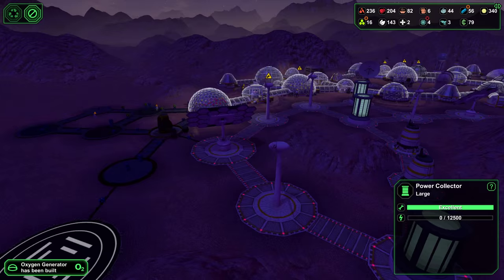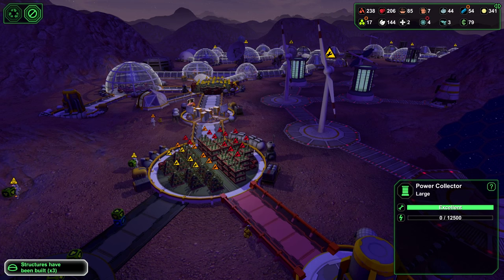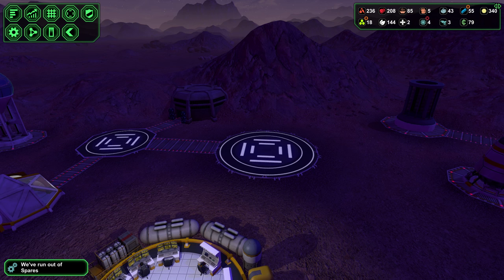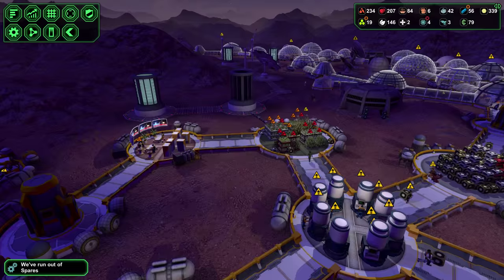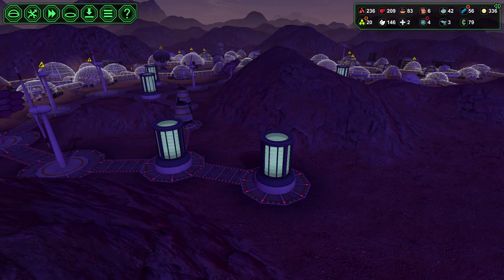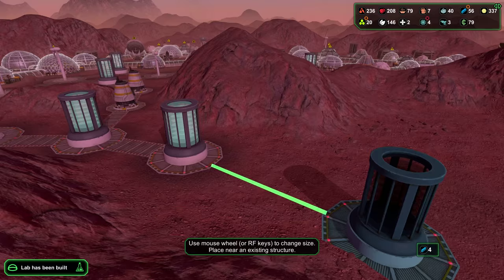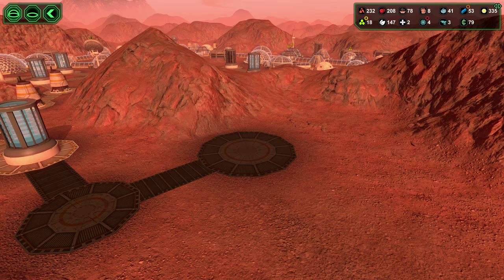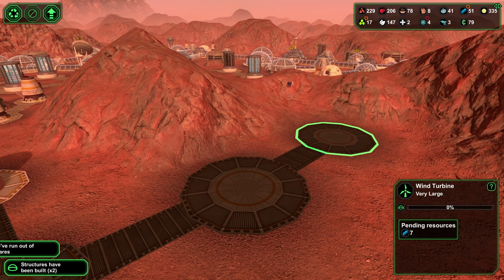Oxygen generator's been built - fantastic. Let's get some more bioplastic out here. How much oxygen? That's for 230 people, almost. Haven't had a meteor hit my stuff in forever. Power's getting low - run out of spares. Now we're fine on power for now. I'm going to build another power collector over here - boom. And then we're going to build some solar panels. I think that's a good idea - solar panels during the day. Let's do another wind turbine too.